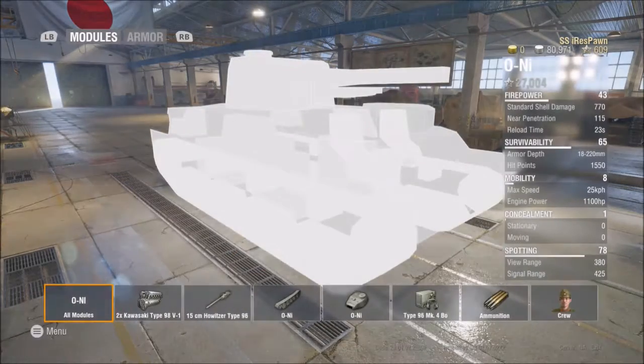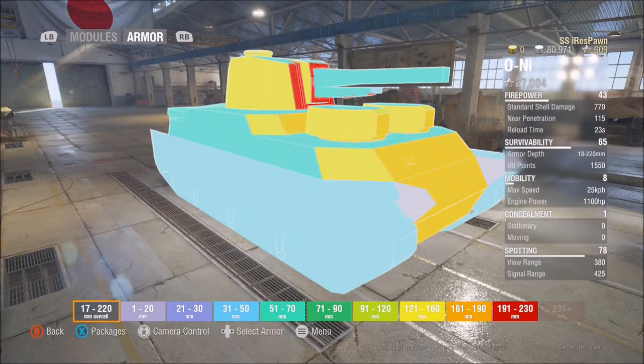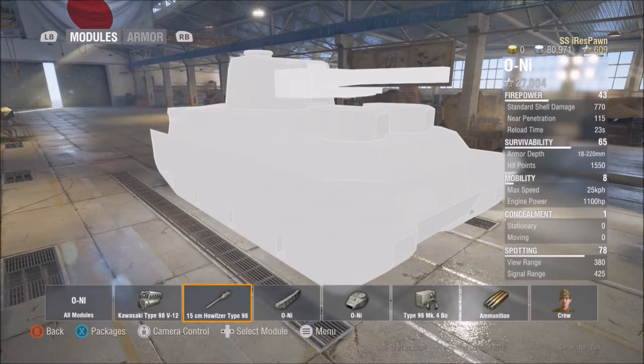First things first, the engine, which has 1100 horsepower — 11 horsepower per ton. Top forward speed is 25 kilometers per hour, top reverse speed is 10 kilometers per hour, with a fire chance of 20%.